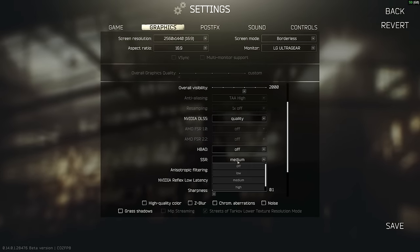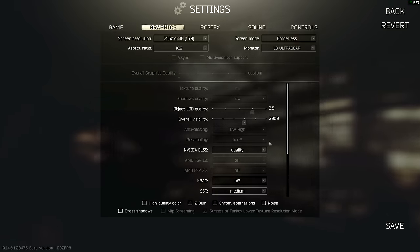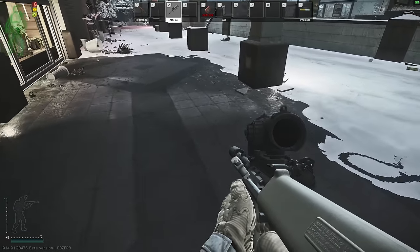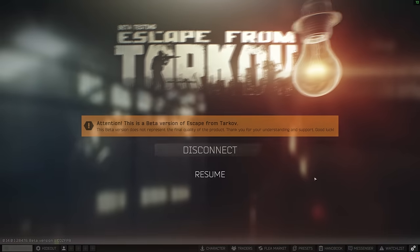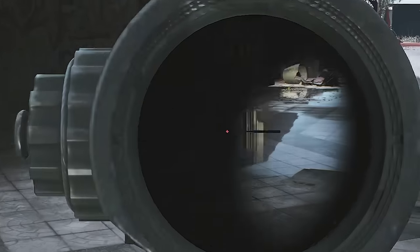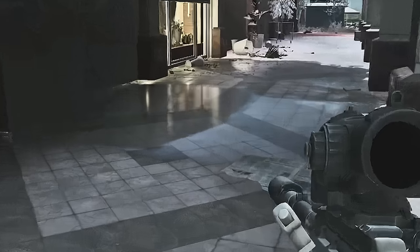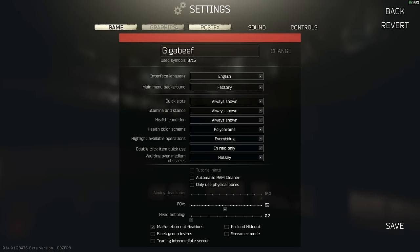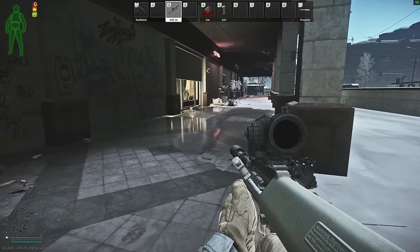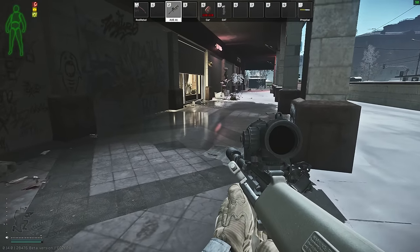The next one is SSR. I have this on medium. With SSR off, a puddle just looks like nothing - you can barely tell it's water. If you turn on SSR even on low, you start to get reflections you couldn't see before, and you can see into the shop window. It is slightly buggy and only works on certain scope modes, and on low the picture is quite unstable and flickery. On medium it's a lot more stable and not distracting - it just looks really good. It doesn't seem to make any meaningful performance impact, so I just stick it on medium.